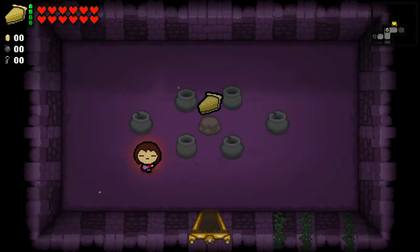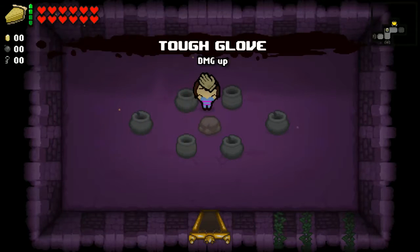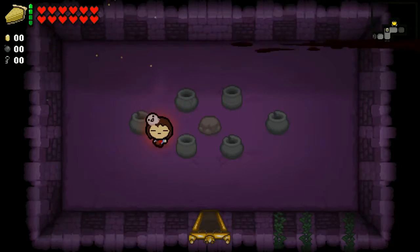The next item is Butterscotch Cinnamon Pie, which replaces the Yum Heart — all it does is restore one heart container, just like the Yum Heart does. The next item is Steven, which is the Tough Glove. This is part of the reason I got the expansion — it actually fixes the visual and shows up as a Tough Glove. All it does is increase your damage, which is always a wonderful thing.